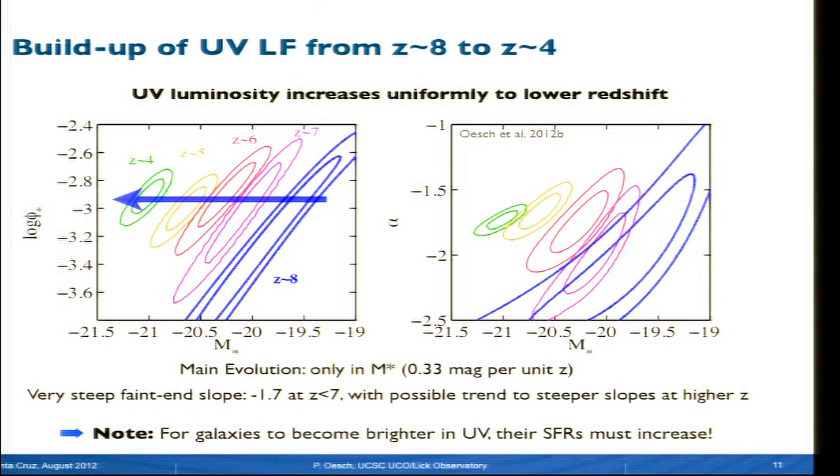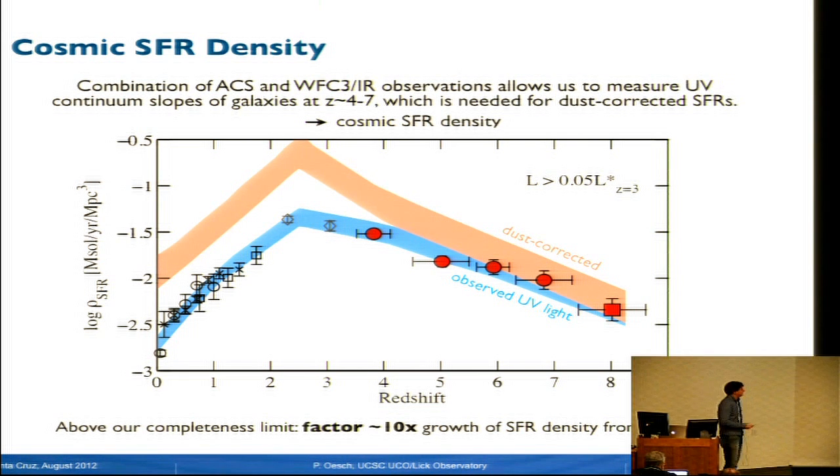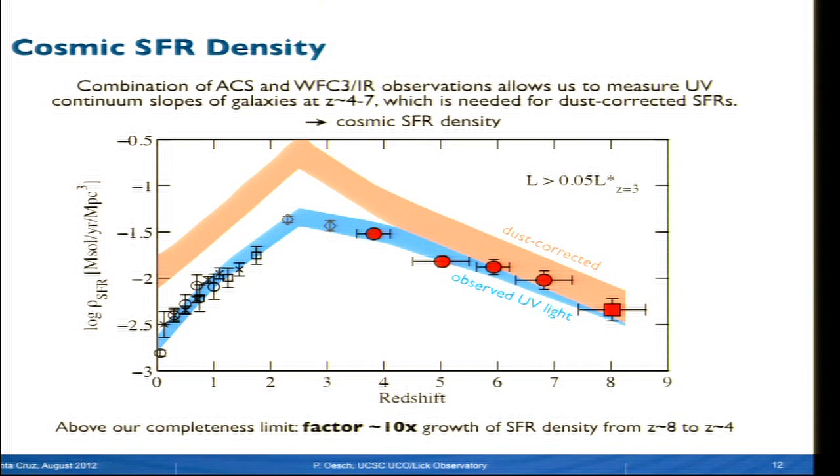Looking at the evolution of the luminosity function through its Schechter function parameters—the normalization phi-star, characteristic luminosity M-star, and the faint-end slope—the main evolution is really in M-star: galaxies get brighter by about 30 to 40 percent per unit redshift. The faint-end slope is very steep, minus 1.7 at redshift 4, getting somewhat steeper at higher redshift; there's tentative evidence for this steepening and Richard will talk about it later. Looking at the luminosity density evolution above our completeness limit, and including dust corrections that Richard will describe, we see one order of magnitude growth in the cosmic star formation rate density from redshift 8 to redshift 4, then another factor of roughly 3 up to the peak at redshift 2 to 3.